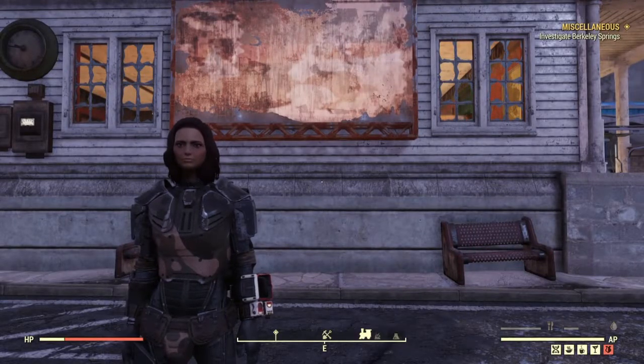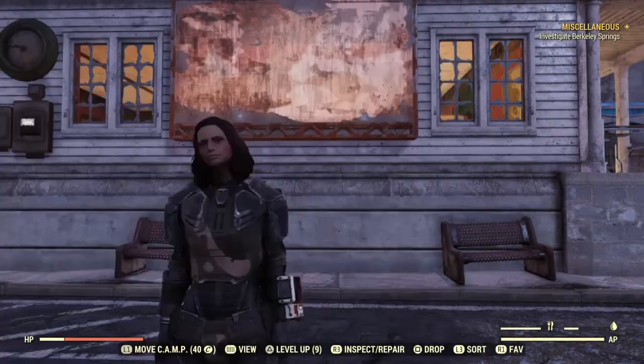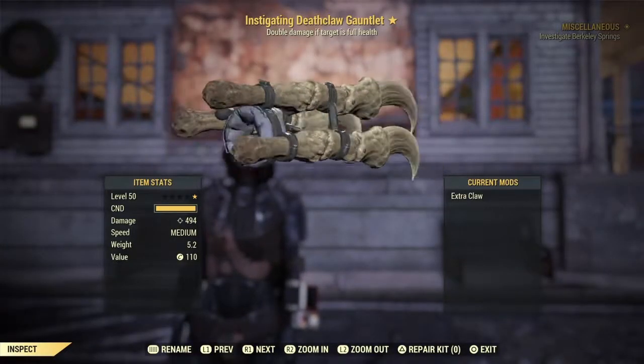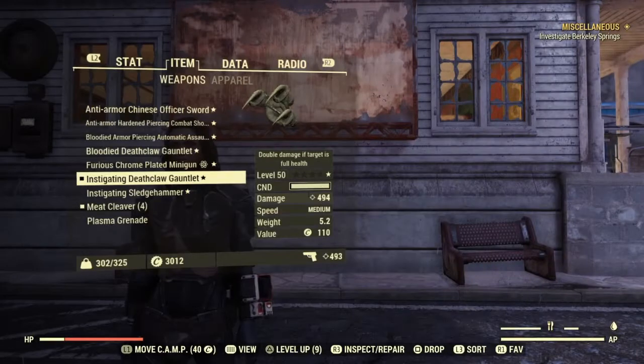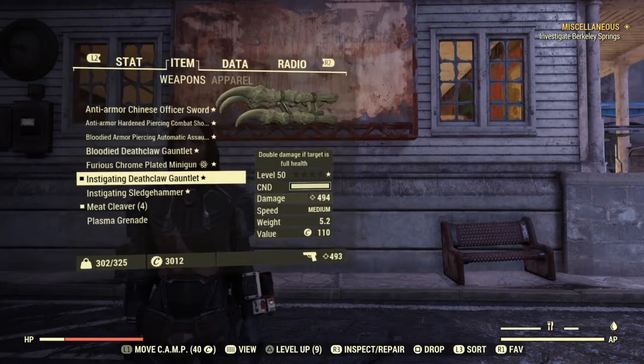Hey, what's up guys and welcome back to another Fallout 76 video. Today we're going to be looking at my instigating deathclaw gauntlet. Right now since we're in bloodied threshold, it's doing about 494 damage without nerd rage, which we're not going to have equipped today. Let's go ahead and look at some of the perks we've got on this thing.